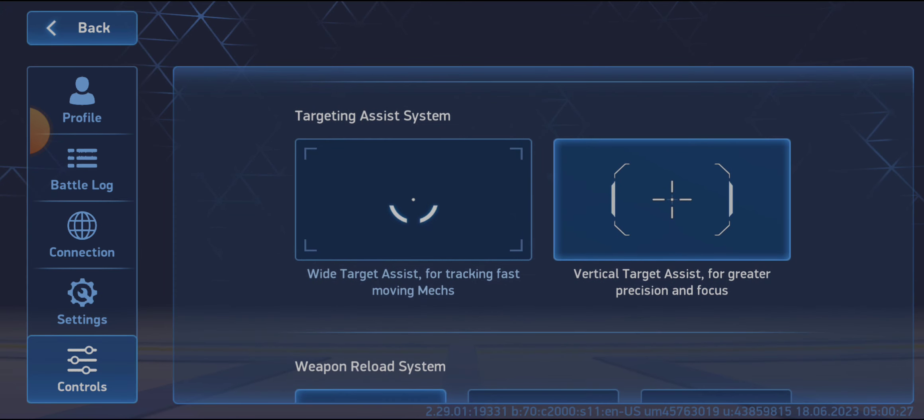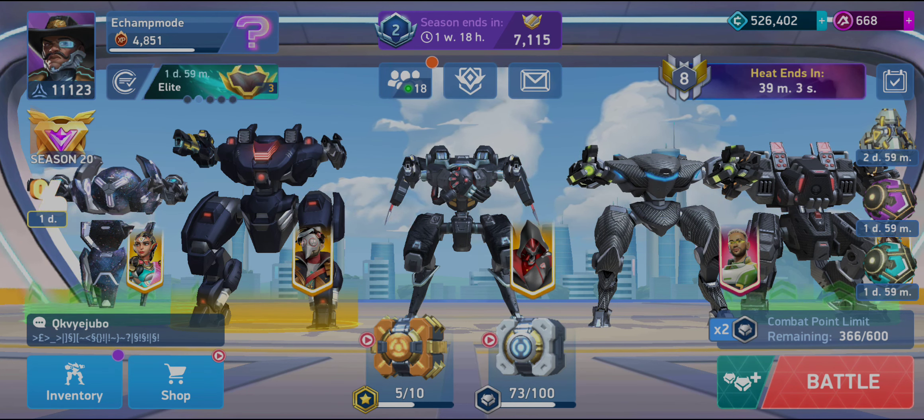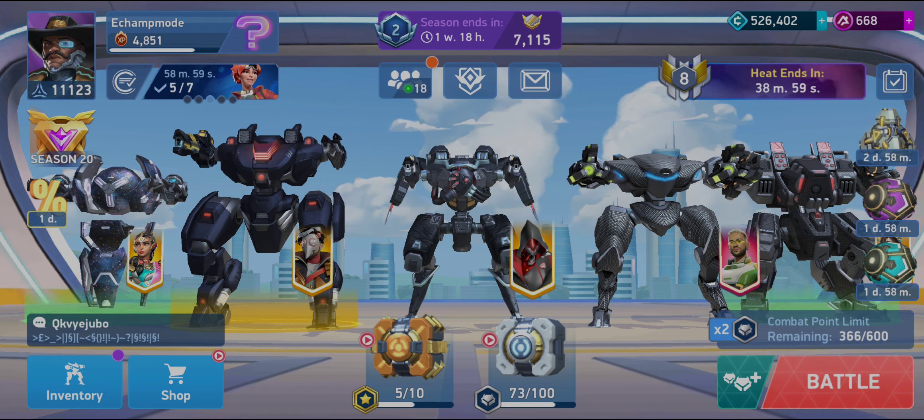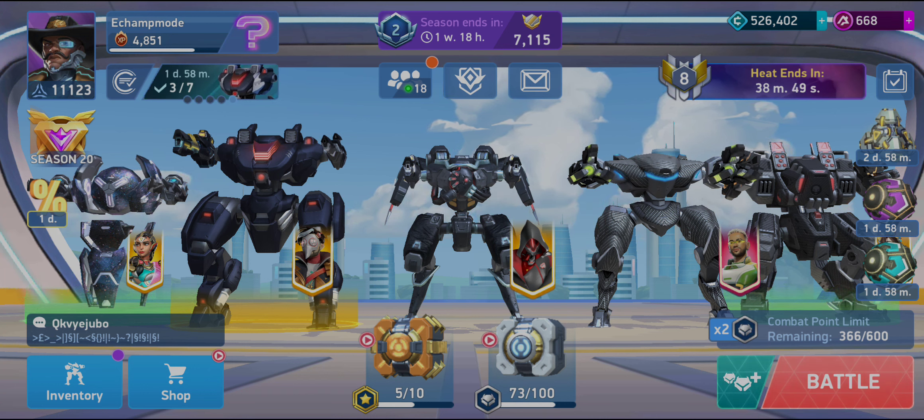With vertical target assist, I'll include some gameplay. You get it close and the system will handle the rest. It's not as much as before — if the auto assist was like a nine, this is like a six or seven. You have to put it in the range and then the system will target it from the cross areas.